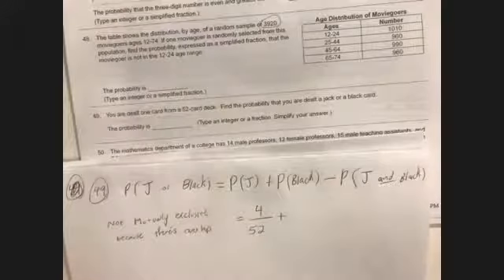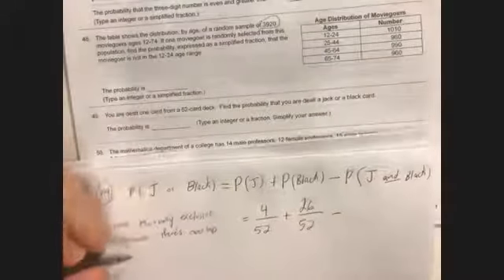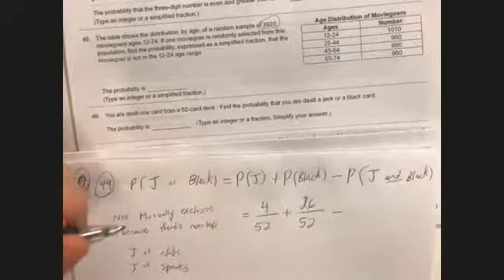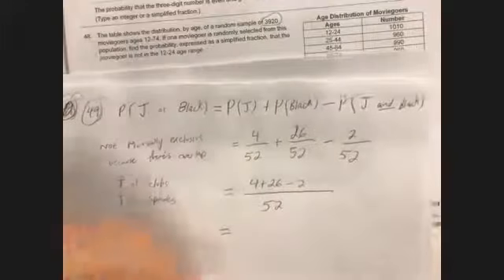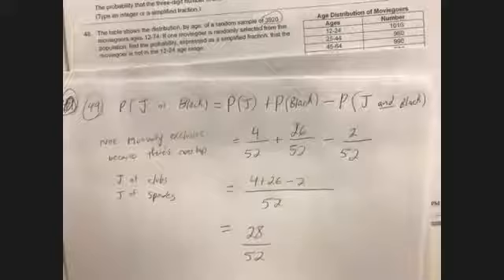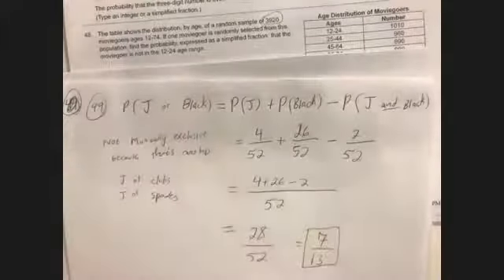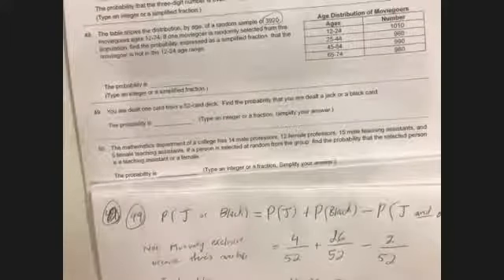The probability of a jack is 4 over 52. The probability of a black card is 26 over 52, since half the deck is black. The overlap — the black jacks — is 2 over 52. So: 4 plus 26 minus 2 gives 28 over 52. We may have done that exact type of problem in the notes.